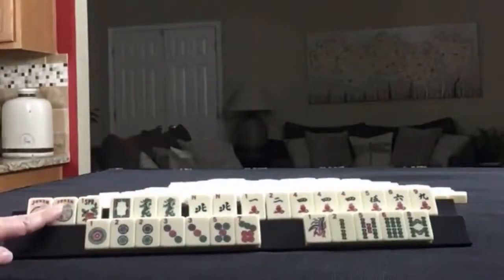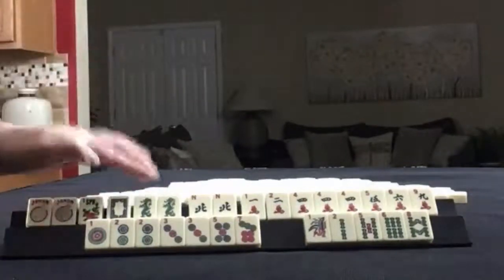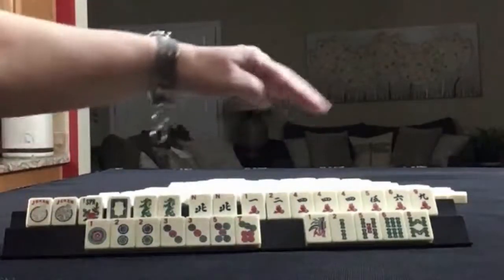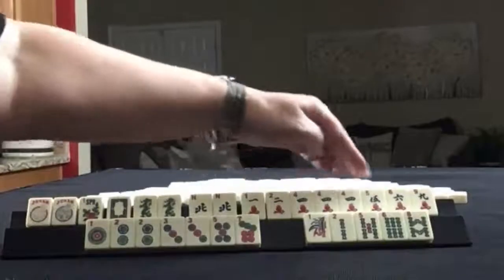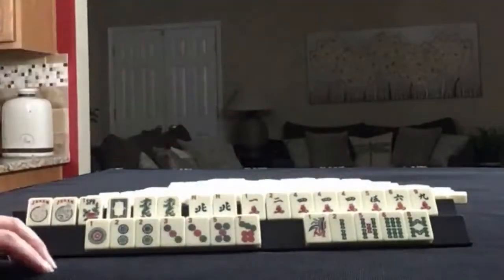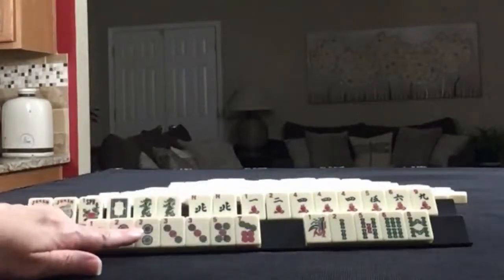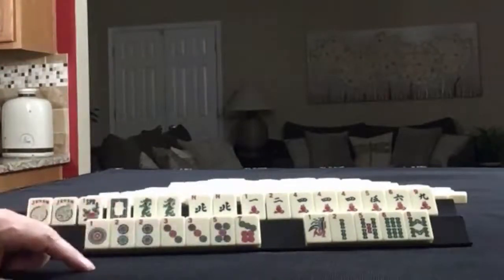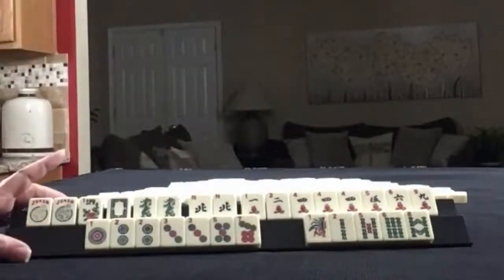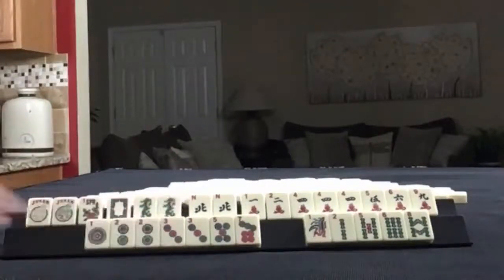We have a couple of jokers, a flower, white dragon, green dragon, pair of north. Then in cracks, we have 1, 2, 4, 5, 6, 9, pung of fours. In dots, we have 1, 2, 3, 5, 7, pairs of twos and threes. In bams, we have 1, 2, 5, 6, 8. If these were your tiles, what would you focus on, and what would be your first discards?